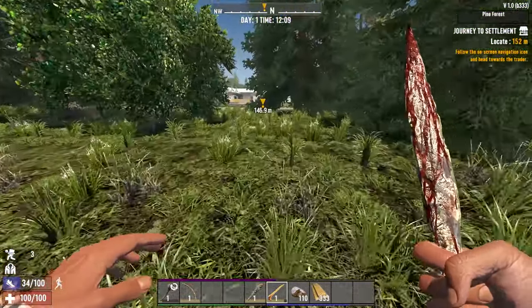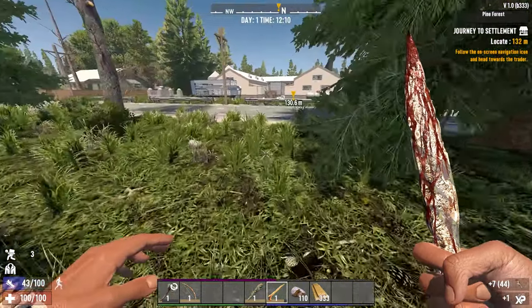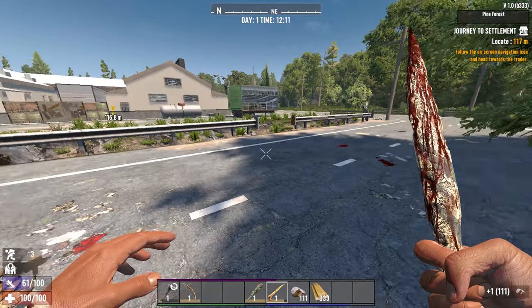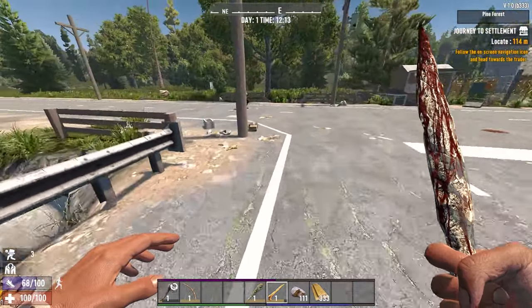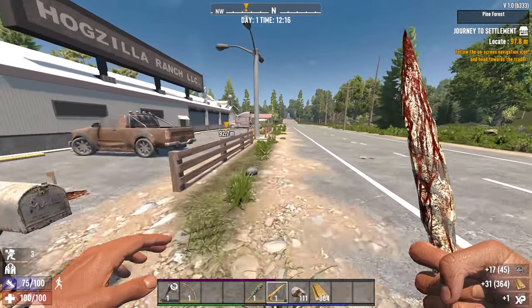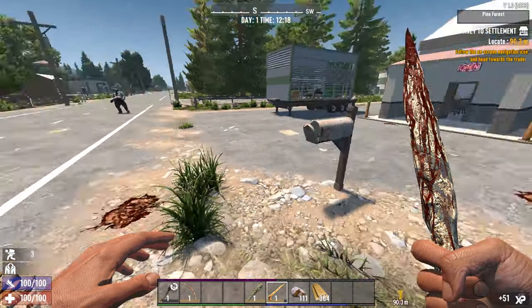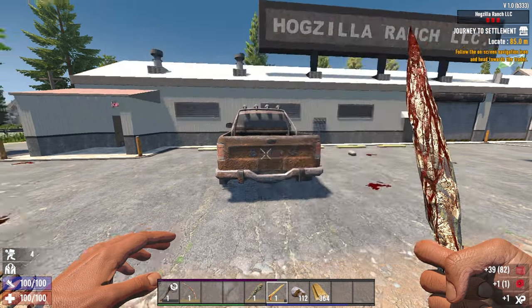There's a fairly useless waterhole — you cannot gather water in this game, you used to be able to but not anymore. There's the Hogzilla Ranch, good for meat. It's also got a mailbox. There's a big boy — do we want to fight him? Probably not. A shotgun mod: 20 less degradation, nice. Chrysanthemum seed and some gas.